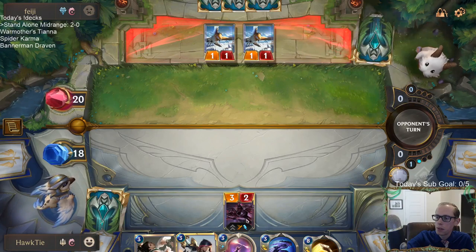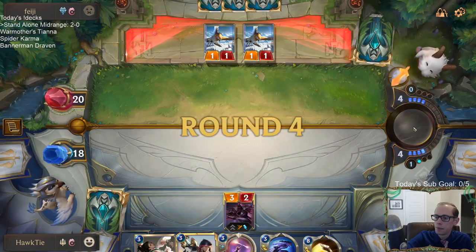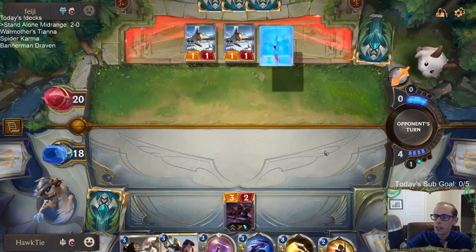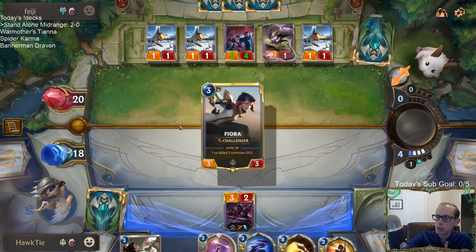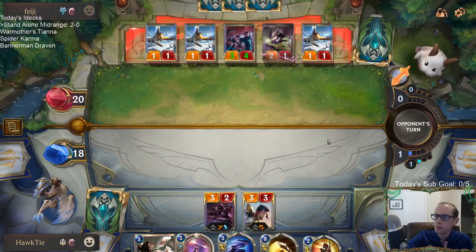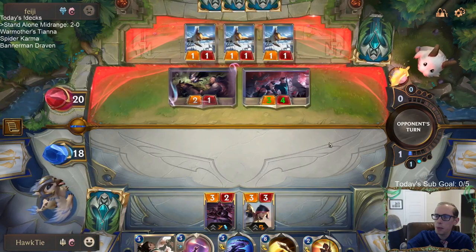I could have used the Prismatic Barrier, but then it would not have killed their thing — their Omenhawk would have been dead and not the other thing. That's a lot of 1-1s. That's a lot of 1-1s for Fiora to kill.